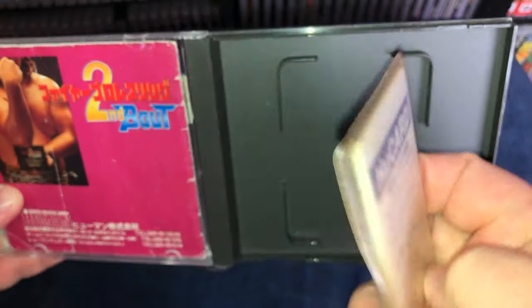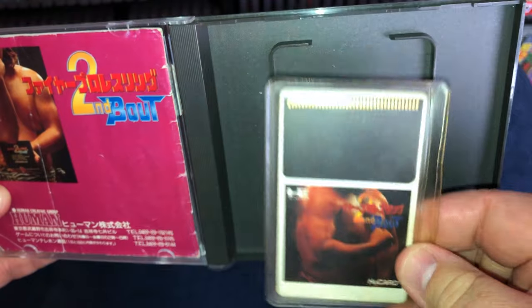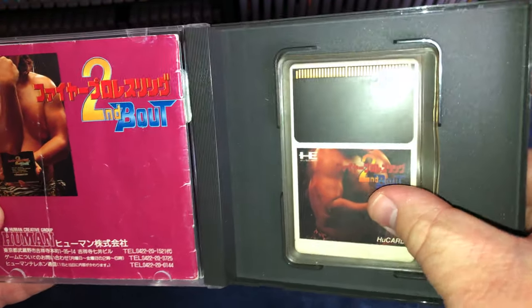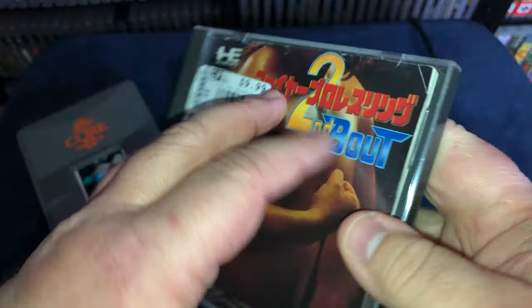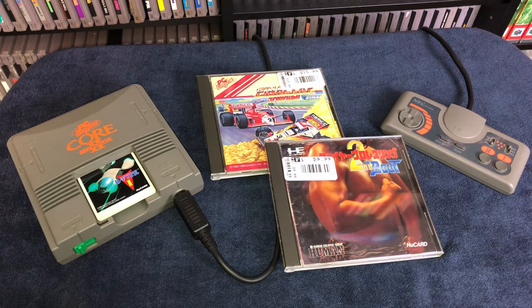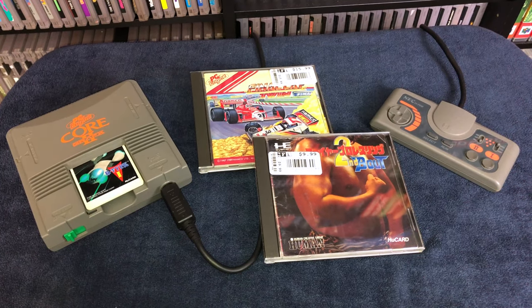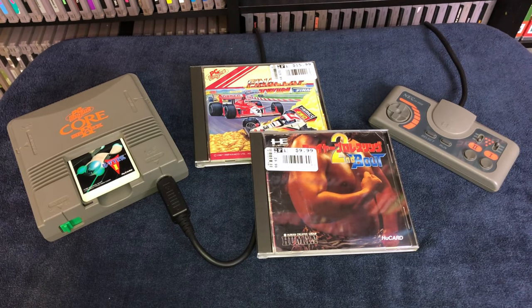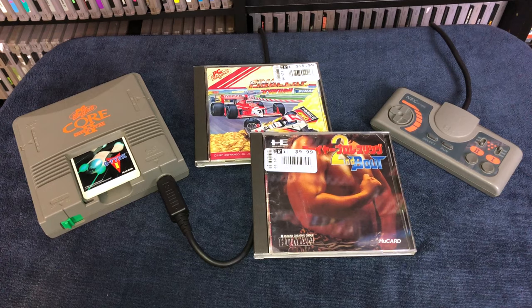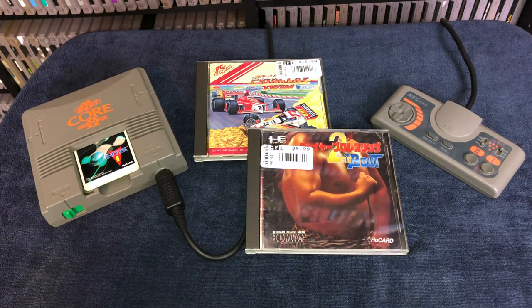I wonder if this was more of a marketing decision — that people would more likely buy these if they already looked like other media they purchased — or if this was purely a cost-saving measure by using mostly materials they already had for their CD-ROM manufacturing. Either way, it does do a good job, and as a retro collector I appreciate that these games utilize a standard size package that can be easily fit on the shelf. For games that don't come with the full case, I can easily put them into baseball card sleeves. While I do like the overall design of everything here, the only thing that would get a major overhaul before it got to the United States was the console itself — the controllers would just get a different color scheme and the game cards would just get a different name.